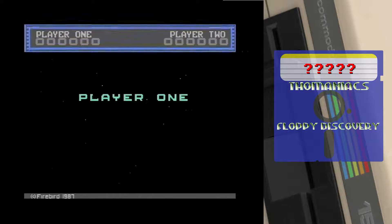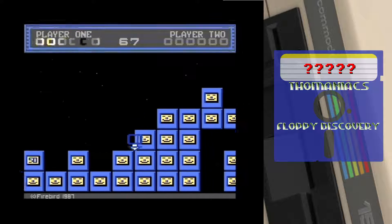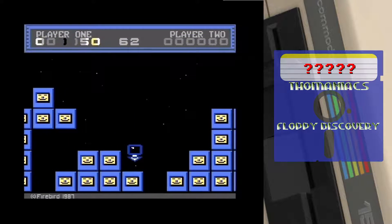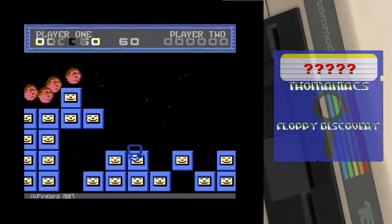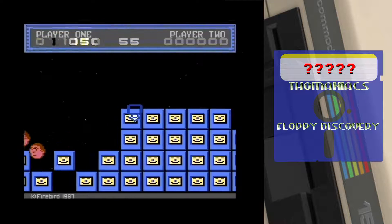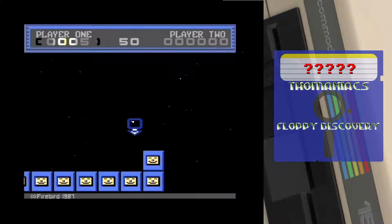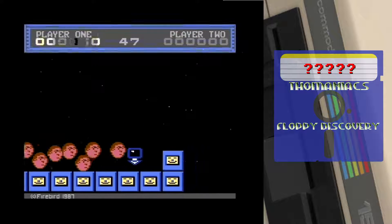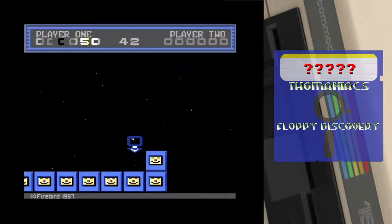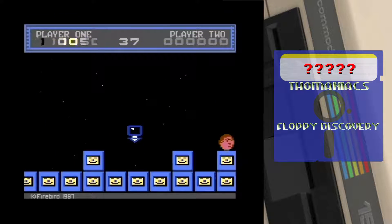Das geht sehr schnell, stelle ich fest. Verflucht schnell! Also, man muss hier irgendwie was machen — diese Steuerung ist echt... Vielleicht so, und hier zumachen, dass sie einfach nicht nach unten abhauen können. Vielleicht kann ich den dann noch wegnehmen. Das geht irgendwie wohl auf Zeit. Sieht aus, als hätte ich das geschafft — oder was? Oder nicht? Was ist passiert? Da ist ja noch einer. Nachzügler.